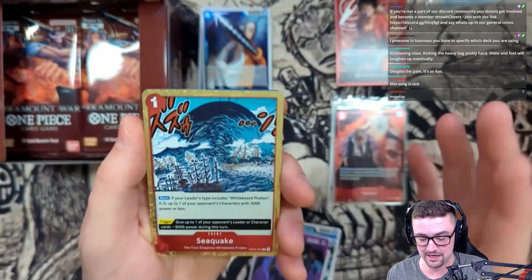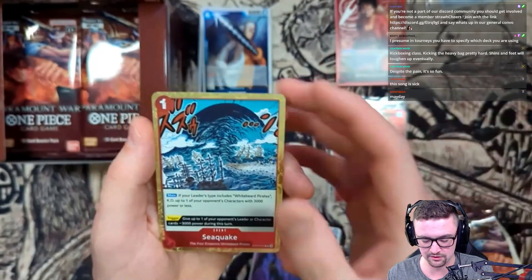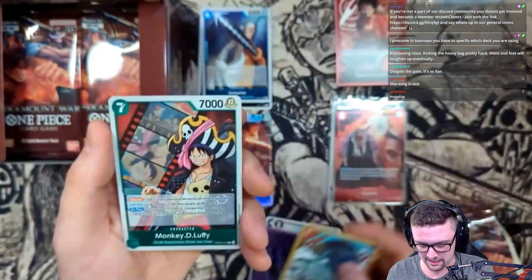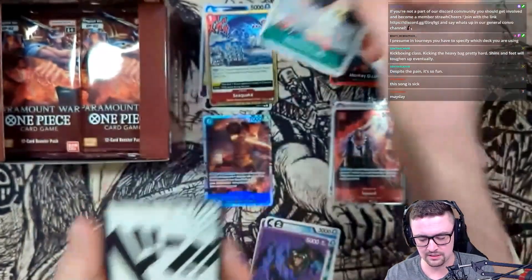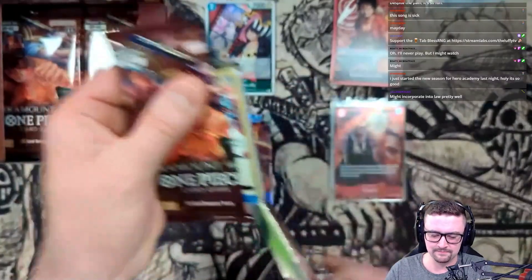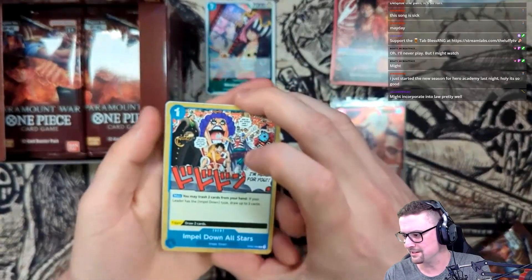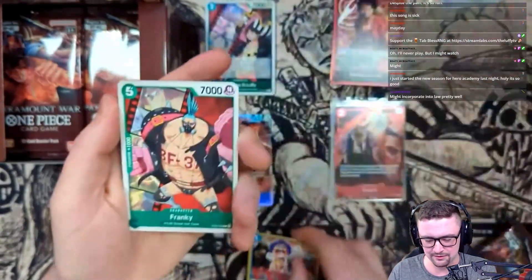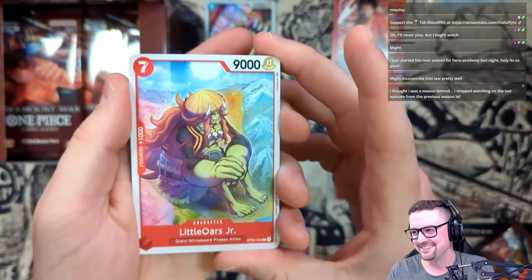Magellan leader - okay! Sea Quake - an amazing card for Whitebeard, just gonna be an amazing card for red in general. This card is insane, I think it'll stick around for a long time. And the Luffy - beautiful Monkey D. Luffy seven cost, love to see it. Great card art tears, I'm just killing the tear game right now!